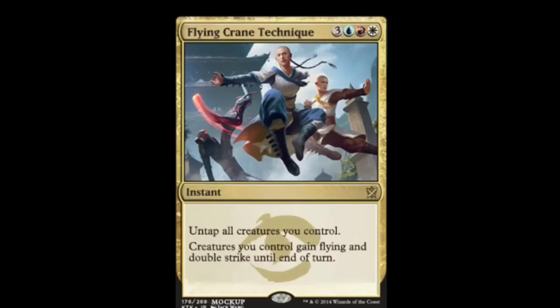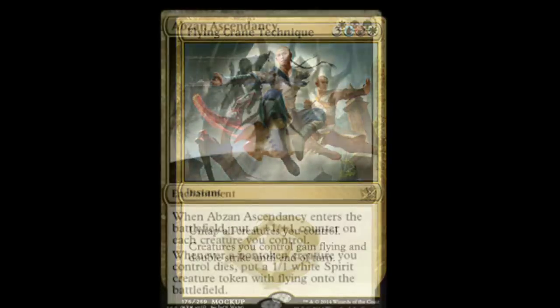Next we have Flying Crane Technique. It is a six-drop: one island, one mountain, one plains, and three monocolored. It is an instant. Untap all creatures you control. Creatures you control gain flying and double strike until end of turn. Pretty good — that's a lot of damage really fast. If you are playing Jeskai, I would definitely keep that in mind, because that is something you definitely want to play.